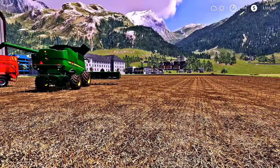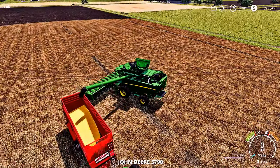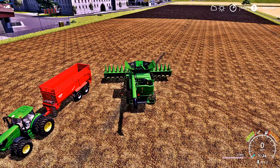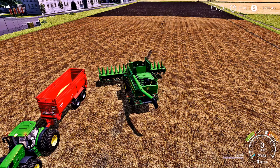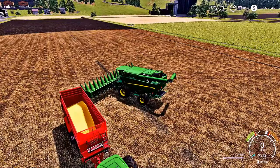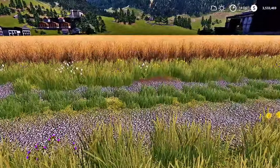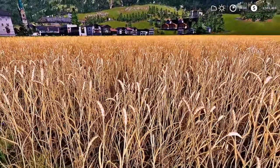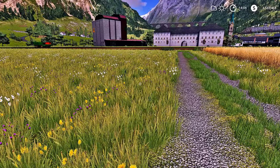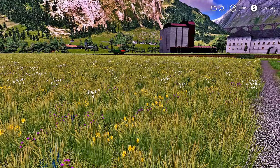That's going to do it for this episode of FS19 — thank you guys so much for tuning in. I do appreciate the love and support. We also need to fold up the harvester, but that's going to do it. Be sure to subscribe if you haven't already and smash that like button. Do not forget that next time we will be harvesting our wheat over here in this field, which looks absolutely amazing — golden brown and ready to harvest. I love you all so much. Until next time, this is CJ Farms, and one crop at a time, we are helping America grow.